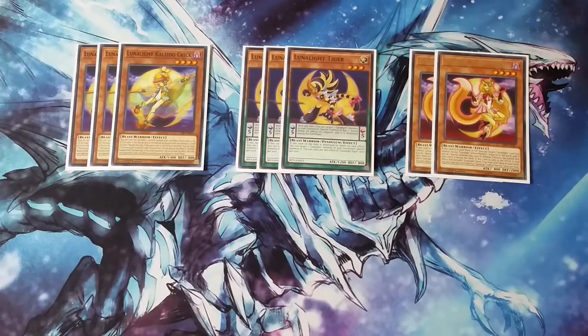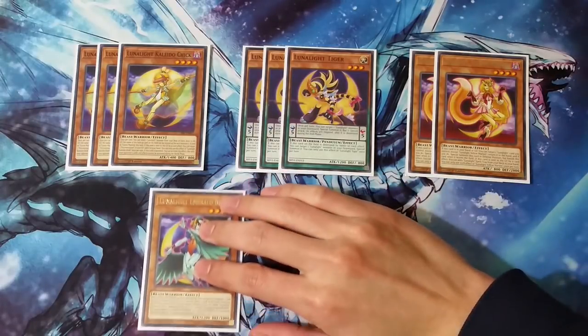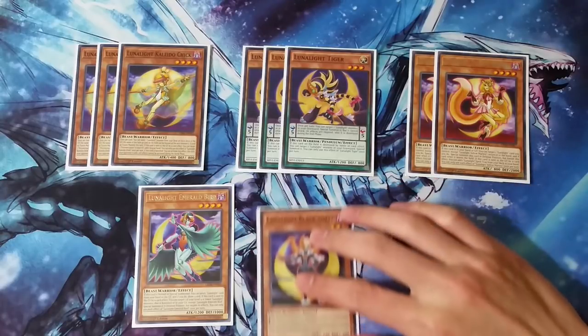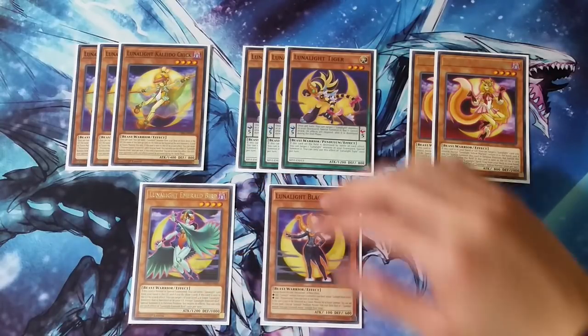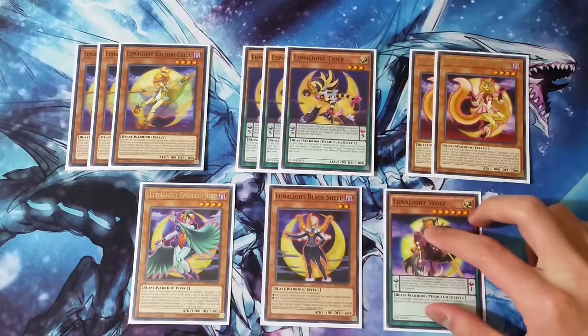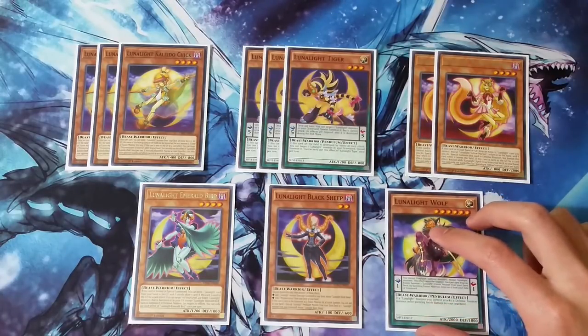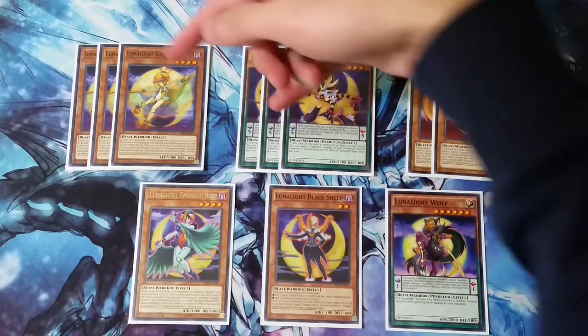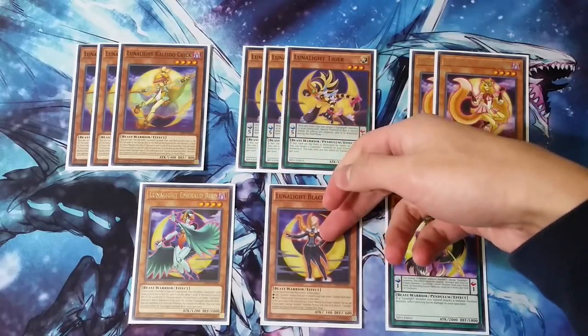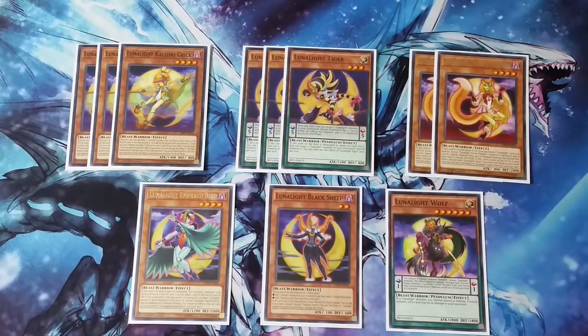In order to play the combo-oriented Lunalight builds, you need a card that can dump stuff to the graveyard — which is Kaleido Chick — and a card that can revive stuff — which is Tiger. There are obviously deviations to this, but these are your go-to setup cards. They get your extender and then access to your utility stuff, which can also act as extenders to a degree. And obviously Wolf is your game closer.